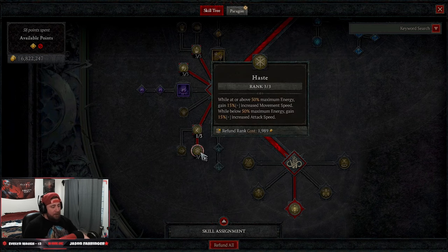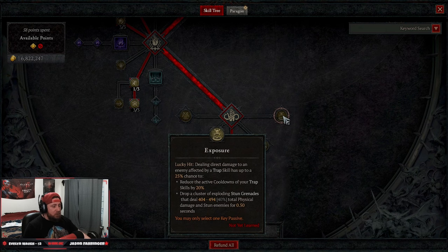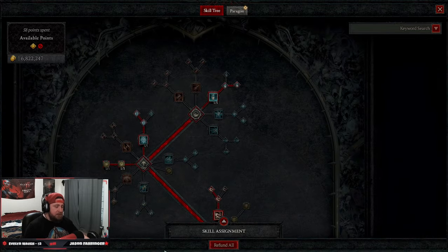One point into Adrenaline Rush to gain energy while moving, and three points into Haze so we can move even faster. Our key passive is Precision — as we continuously crit with marksman skills we gain Precision stacks which grant critical strike damage, and at max stacks our next marksman skill is a guaranteed critical hit. Alternatively, you could take Victimize: lucky hit dealing damage to vulnerable enemies has a chance to cause an explosion and deal more damage around them. However, we want the high crit, so Precision is preferred.